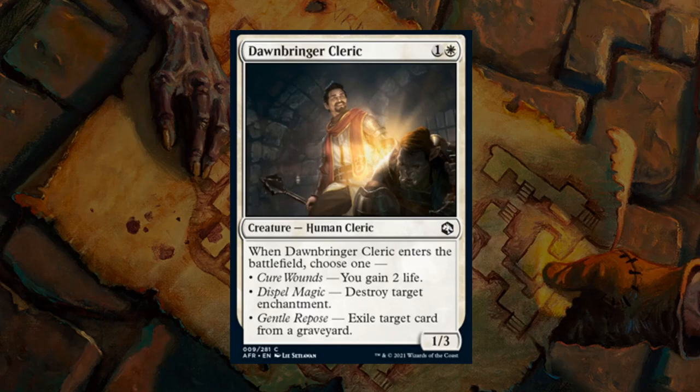Next is Dawnbringer Cleric — a 2-mana 1/3 at common. When it enters the battlefield, choose one: gain 2 life, destroy an enchantment, or exile target card from a graveyard. The flexibility is nice but none of the modes are particularly exciting unless the opponent has a powerful enchantment. It potentially ties together life gain synergies, so you're happiest main-decking it in the life gain deck. There are more artifacts worth killing than enchantments in this set. I think it probably rates a D in most decks, but moves closer to a C in dedicated life gain builds.